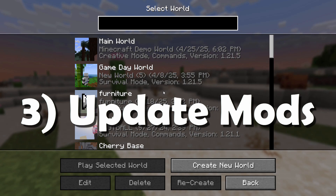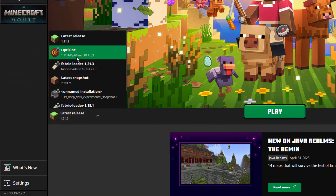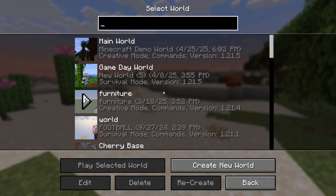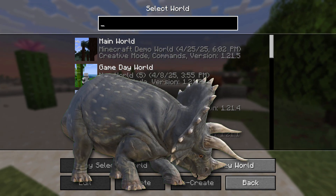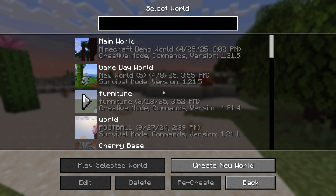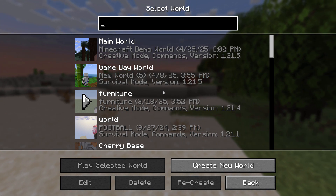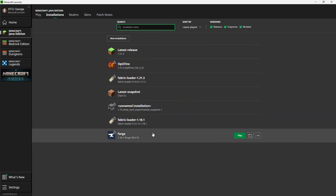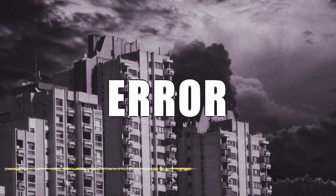Also, update your mods. If you're playing a mod like Optifine, Forge, or Fabric and they're outdated, your game is toast. Make sure you update mods just like you update everything else. Now, if you're playing an older version of Minecraft — maybe on a server or something — just make sure that your mods and your resource packs match that version of Minecraft. This is especially true of Optifine, Forge, Fabric, and Sodium. If you're running those mods, make sure they match your version of Minecraft. One wrong move and boom — error city.